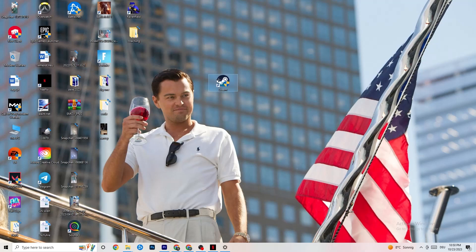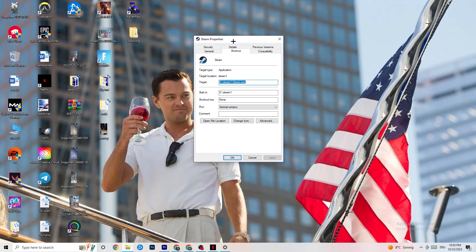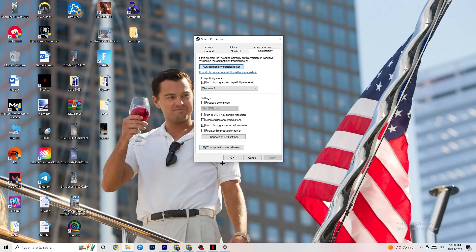If that doesn't fix it, close the game and launcher, then right-click your launcher again and go to Properties. Click on the Compatibility tab. Enable 'Run this program in compatibility mode for' and select the latest version available — for me it's Windows 8. Disable reduced color mode, disable run in 640x480 screen resolution, disable full screen optimizations, and enable 'Run this program as an administrator'. Click Apply and OK.